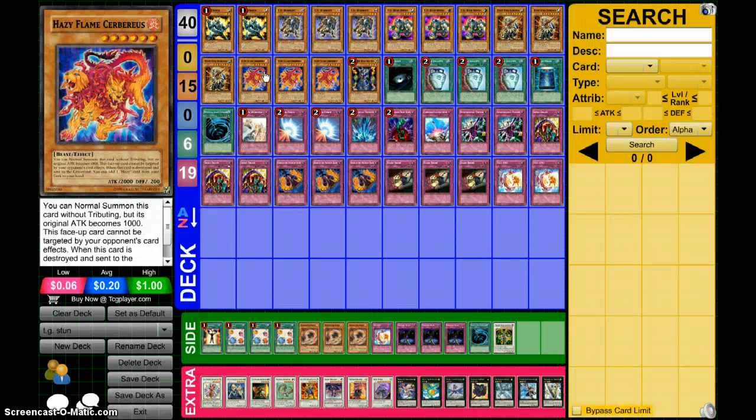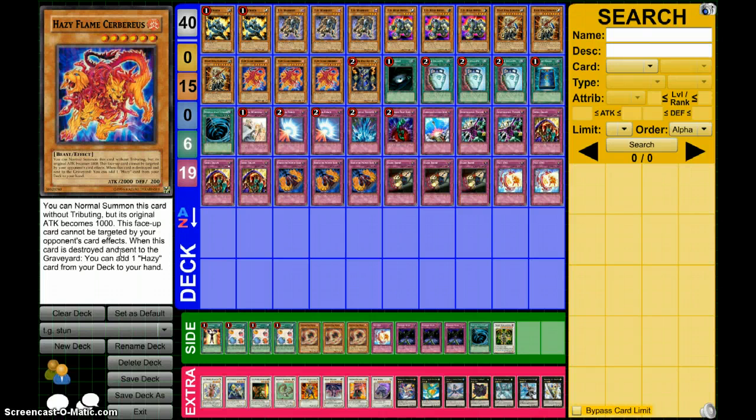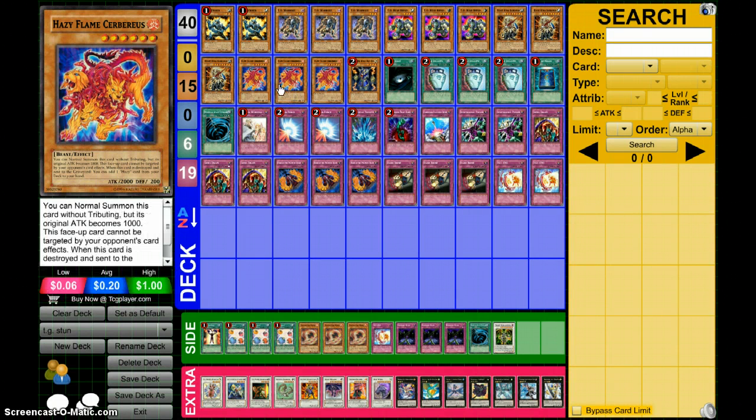In replace of the 3 Tengu, I'm running 3 Hazy Flame Cerberus. You can normal summon him without tributes, but his attack is only 1,000. With Skill Drain, that's negated so he becomes 2,000. And when he's destroyed, you add another Hazy Flame Cerberus from your deck to hand, so he just searches for himself — that's very nice.